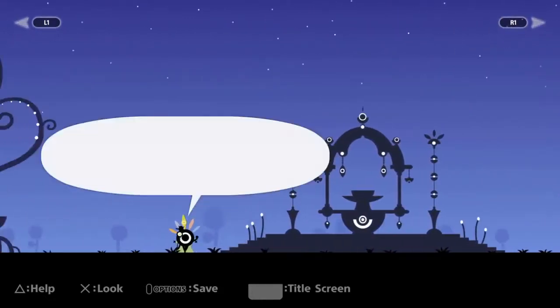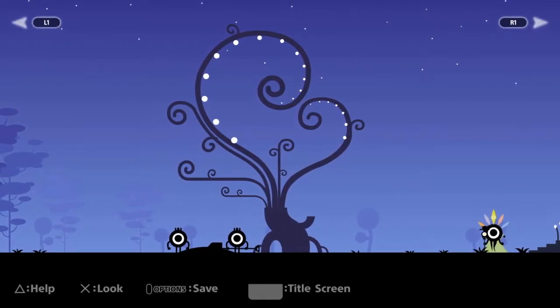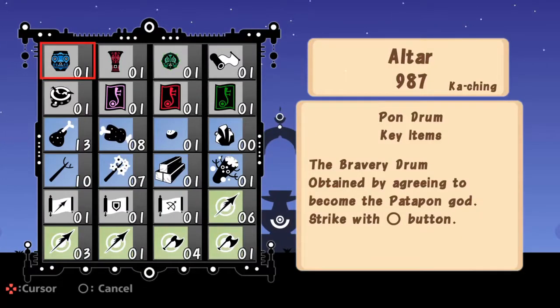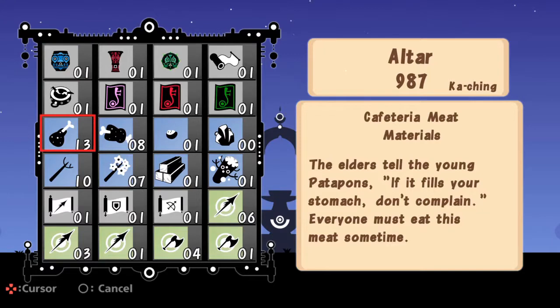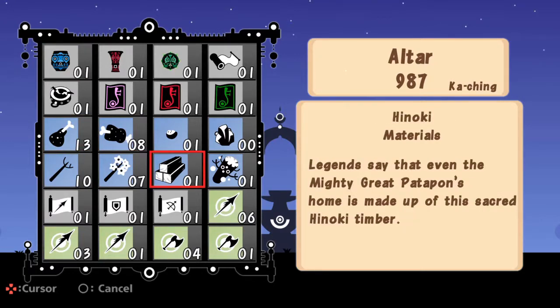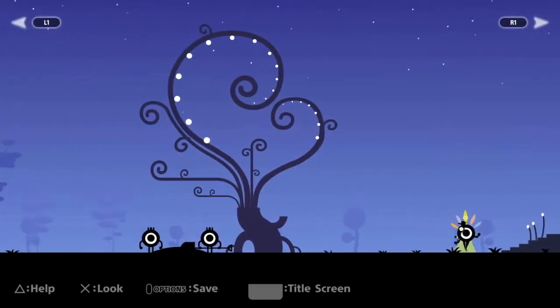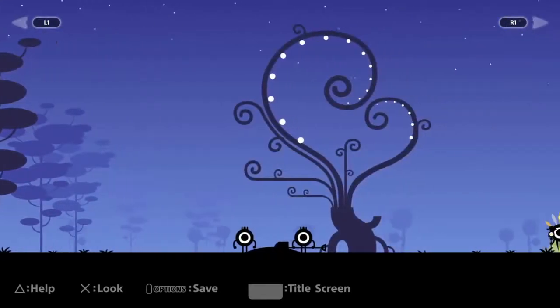I want to show you what I've done while I was grinding. All I did was hunt missions over and over again. If we go to my inventory, you can see I got 13 of this meat, 8 of that meat, some wood and material. And I ended up getting a little bit of ka-ching, which is what the cache is called in this game.